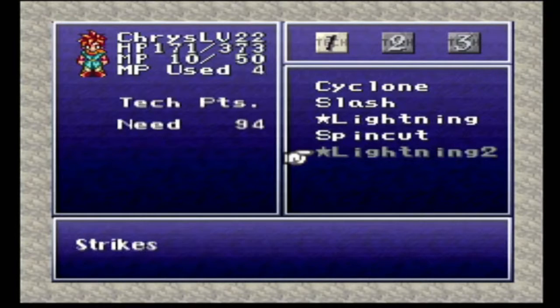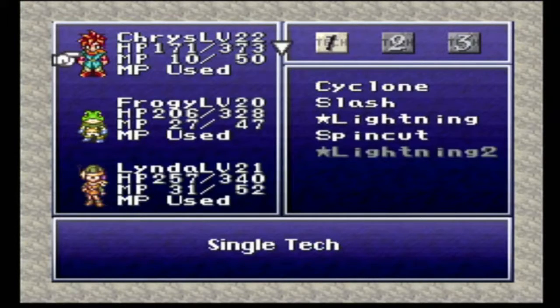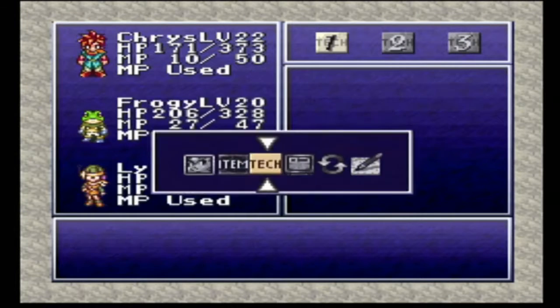4 tech points to go. 94 — we're out of triple digits for Chris there. Linda's going to learn Fire 2, and 376 tech points. We'll take it.